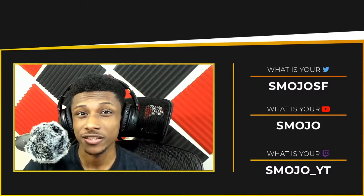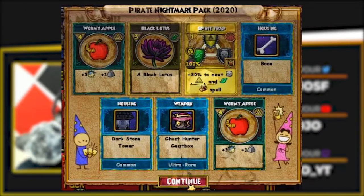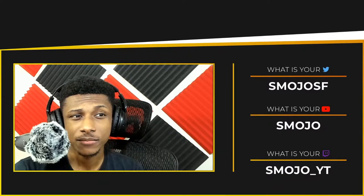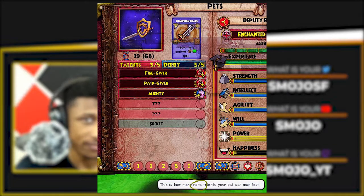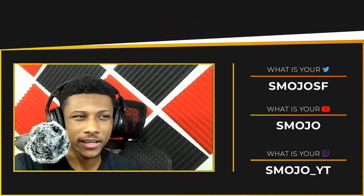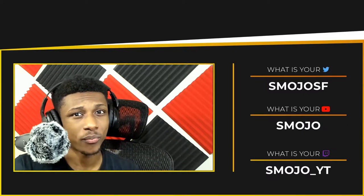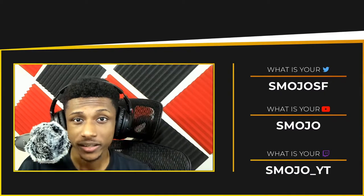The only rarity system that I can think of that's currently inside of Wizard 101 would be packs. When you're opening up a pack, the item that you get shows at the bottom whether it's a rare item, a very rare item, an uncommon item, et cetera. There's also another rarity system in the game with pet talents. The more pips or circles you see for a talent is supposed to show how rare it is. I believe the more pips a talent has, the rarer it is by default.